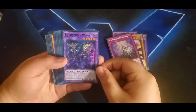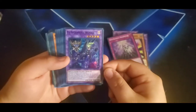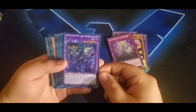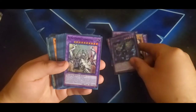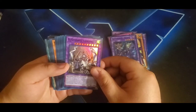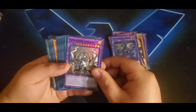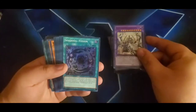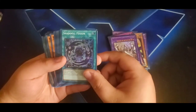Then we have El Shadoll Winda with the new alternate art — pretty nice looking. You guys probably know what this one does, but basically it locks your opponent so they can only special summon once per turn while she's face-up on the field. And then we have El Shadoll Fusion, which has been around for a while and is very important in the deck.